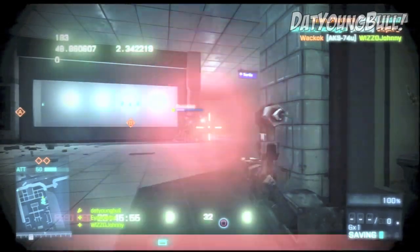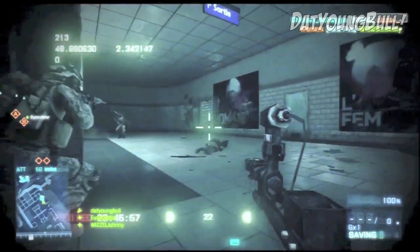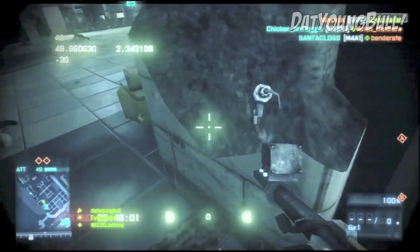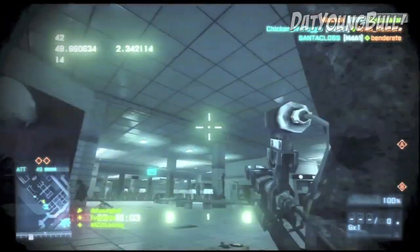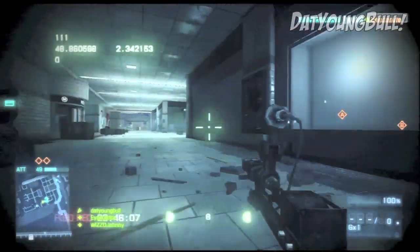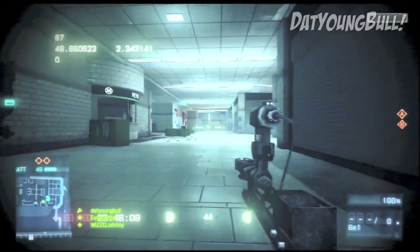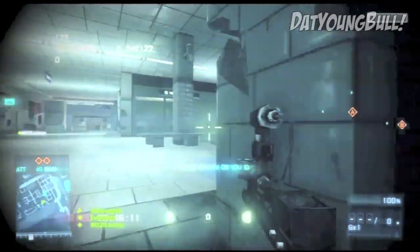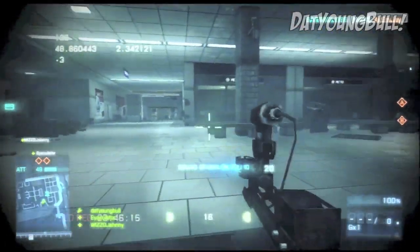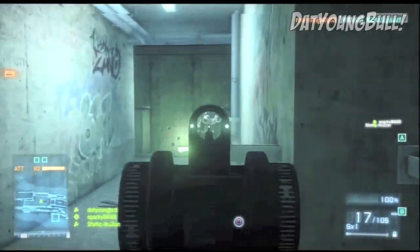As you can see right now you get this little robot thing — it's called the EOD robot or something. And although it cannot attack enemies, at least as far as I'm aware, it can actually be used to plant the objectives, which I think is awesome. As you can see here I suck really badly at steering this, but if you can get that down it can be a really good way to get behind enemy lines without them suspecting a thing.